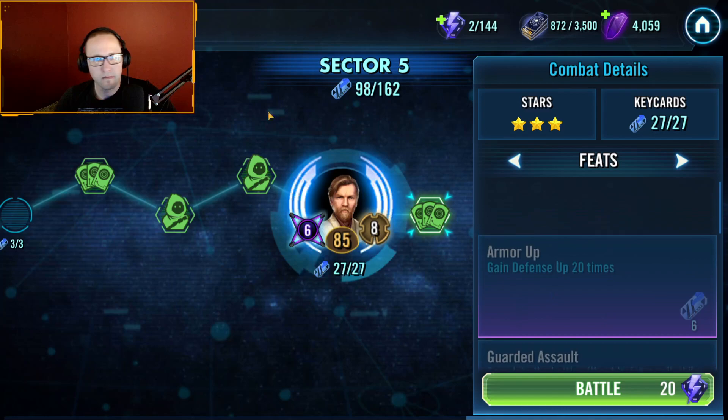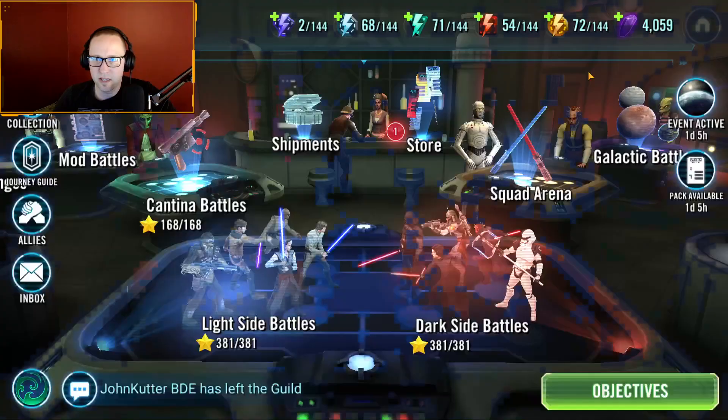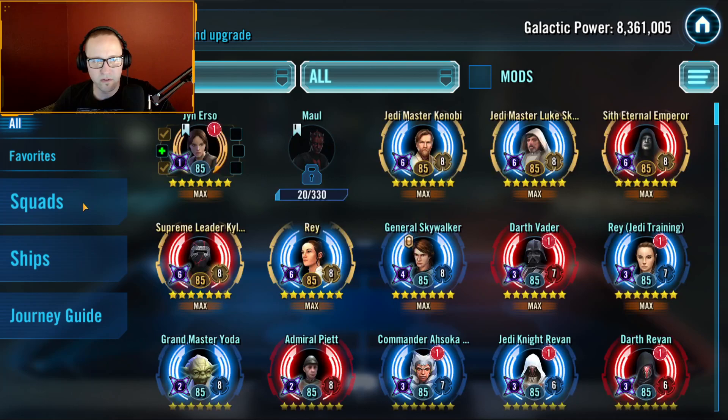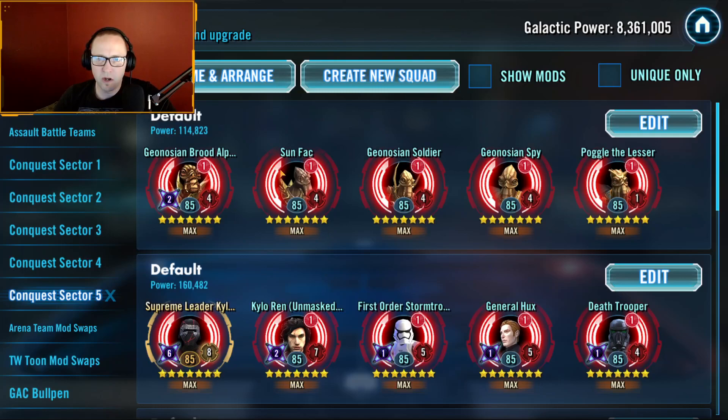Let's go look at the teams needed to beat that. I'm still in progression — it's just day six of Conquest, I am not a whale. I highly recommend you create tabs for each sector to keep your teams clear and straight. So the Geos — obviously this is my Geo team. You can see Poggle's Relic Level 1, and that gets the job done.